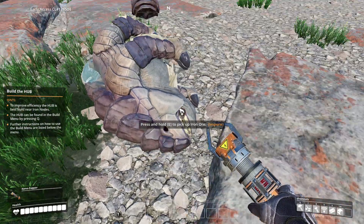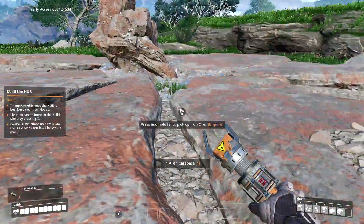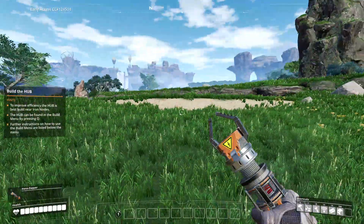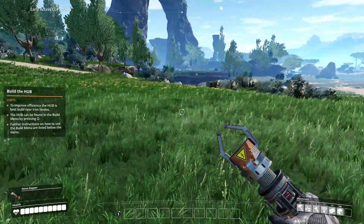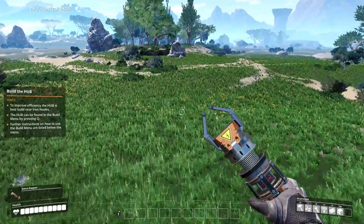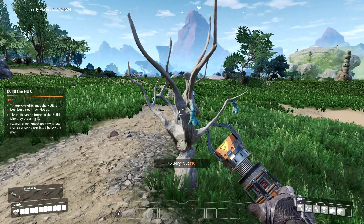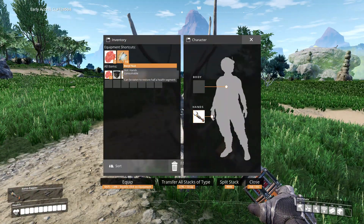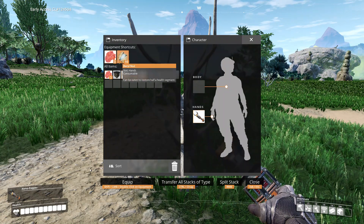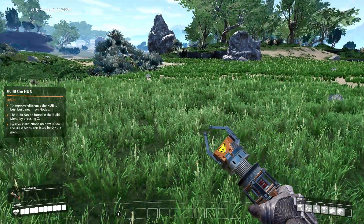There's this scary creature - oh good, its teeth aren't very sharp. What's this? An alien carcass right there! I guess we should probably build the HUB. I don't want to build it up there because I think that's where monsters spawn. How about over here? And look - berry nuts! These can be eaten. I'll build a base near the food supply.